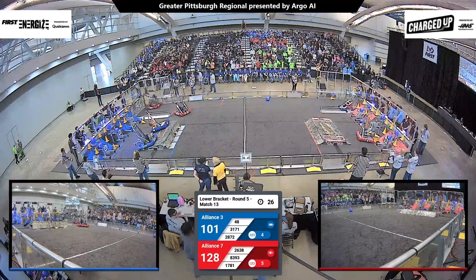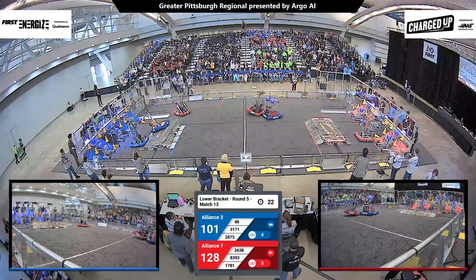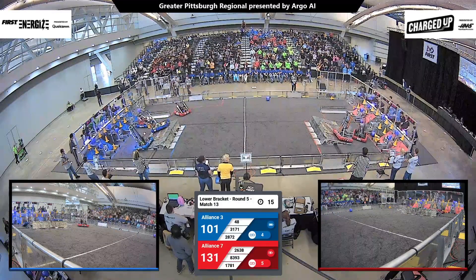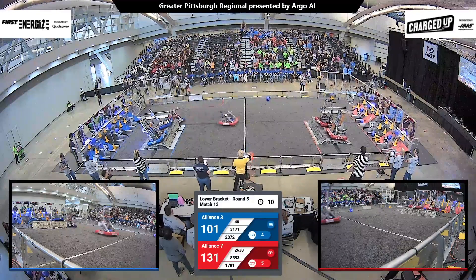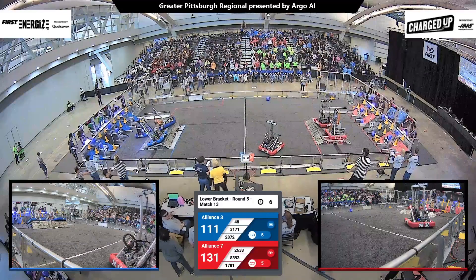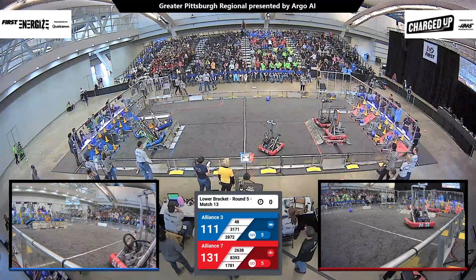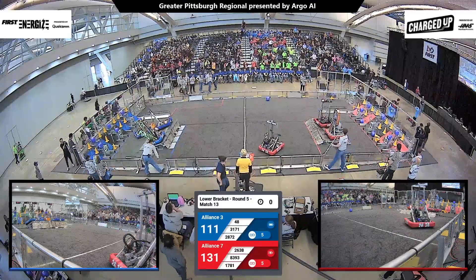Here in the endgame, it's all going to come down to the execution of their endgame strategy. The Rookies, 83-93, slam another cube into a lower node and finish with two robots docked and engaged. Action now shifts to the Blue Alliance side of the field, with two robots docked and another one parked inside their community.